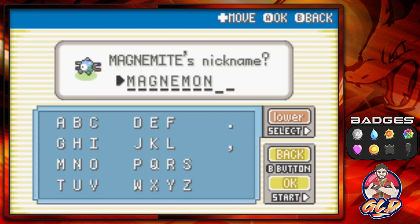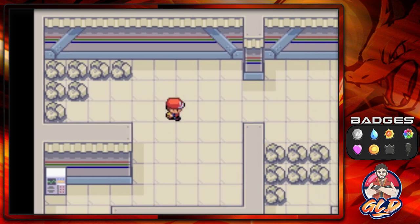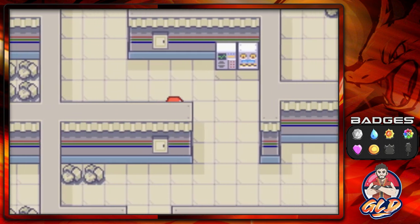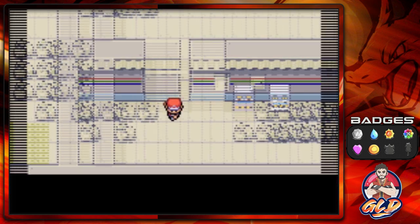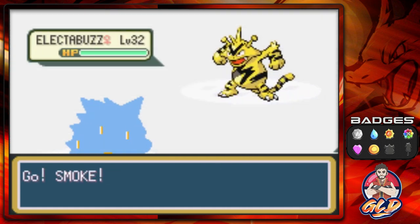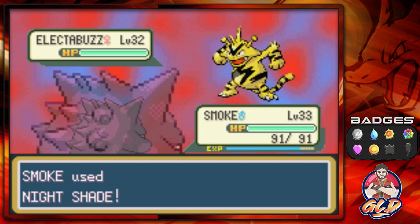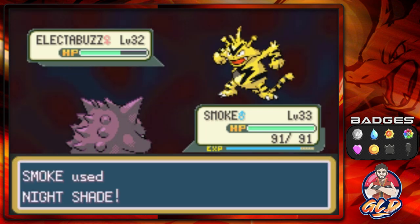I don't know how soon we'll see Magnemon - probably when we go ahead and capture Articuno. What is going to happen from here on is we're going to be speeding through the Pokemon we find right here. I believe in FireRed you can actually find Electabuzz - I could be wrong. Let's go ahead and walk around. And would you look at that - we found ourselves an Electabuzz! I completely forgot that in Pokemon FireRed you can actually find yourself an Electabuzz, while in LeafGreen you'll find yourself a Magmar.